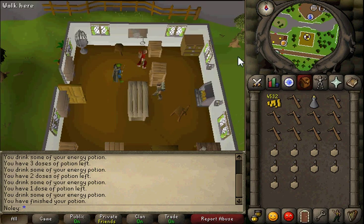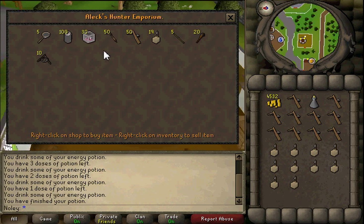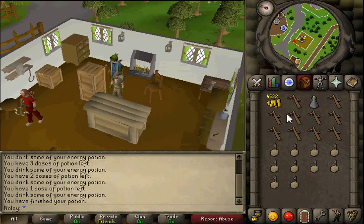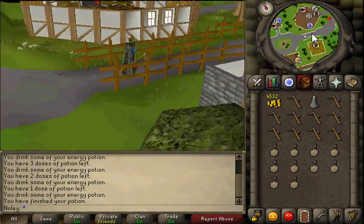You just don't want to have to go get more traps when you could have them all in your inventory. For the starting levels you'll need a couple of bird snares. Now for the first levels, let me show you what I did. The hardest thing about 1 to 99 Hunter is not the high levels in the 90s - the hardest levels are actually 1 to 19, and I'm going to tell you why.